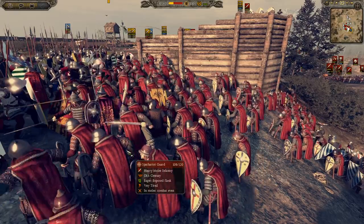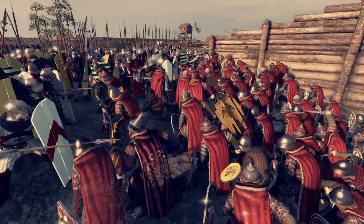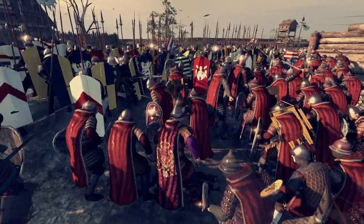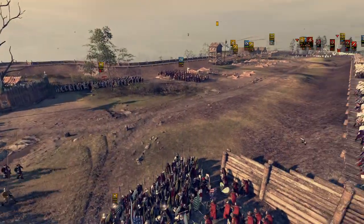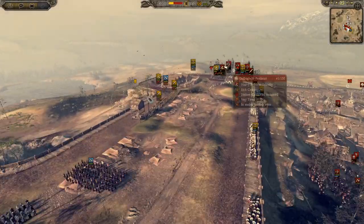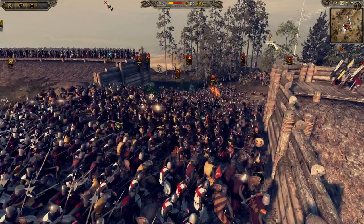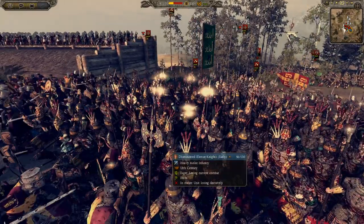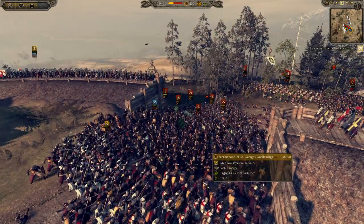I would have sent the guards in last as the last throw of the dice. But look at that officer's cape — man, that is sexy as hell. Two eagles on the back. That is lovely. We have some pole arms being sent over here, probably to deal with our pole arms. But they're really bloodied up — look at the amount of blood — and they're trying to push through the breach.